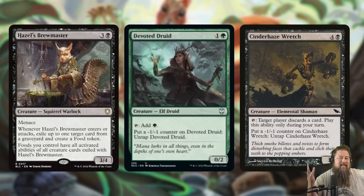If you want to actually combo, the easiest combo is Devoted Druid or Cinderhaze Wretch. Devoted Druid is a 2-mana 0/2 that taps to make a green mana, and you can put a -1/-1 counter on it to untap it. Normally it can untap a couple of times before dying from too many counters — but food aren't creatures, so food can have an infinite number of -1/-1 counters and it doesn't matter. So you exile a Devoted Druid to Hazel's Brewmaster, tap a food to make a green mana, then untap it infinitely — infinite green mana. Replace with Cinderhaze Wretch and you make all your opponents discard their entire hand, repeatedly.